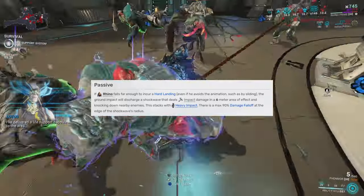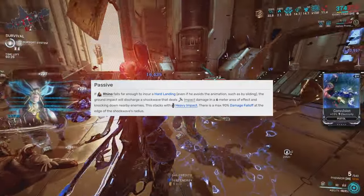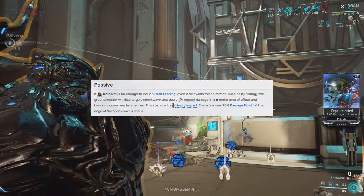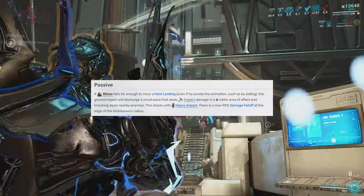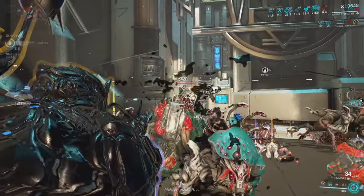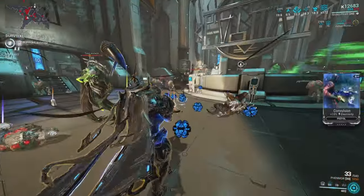Starting with his passive — whenever you fall a certain distance, Rhino's landing will actually create a shockwave that deals impact damage and knocks down nearby enemies. This isn't really the most useful passive ability out there, but it is definitely very fitting for this absolute tank of a warframe.